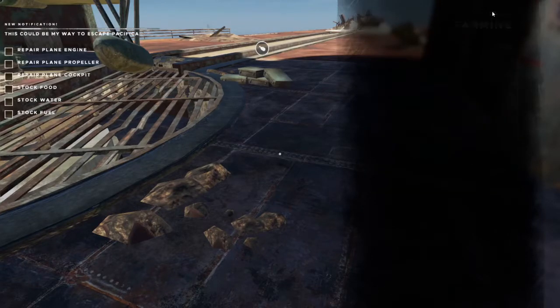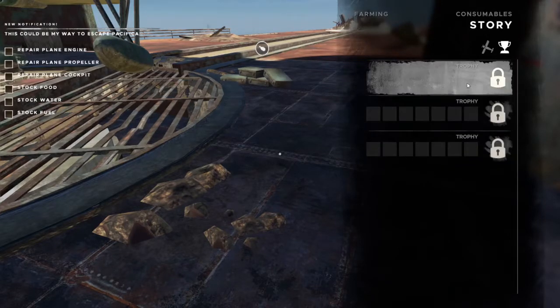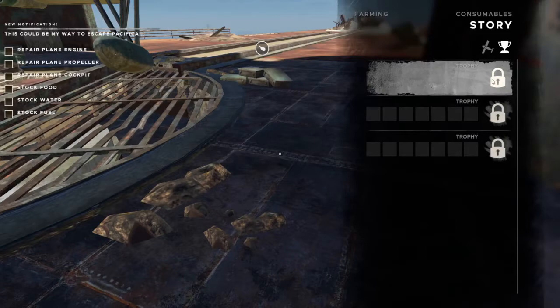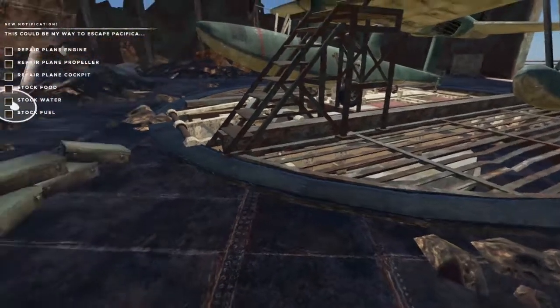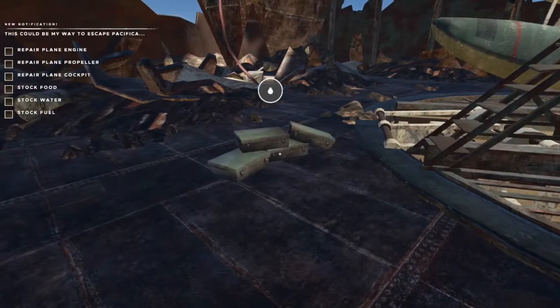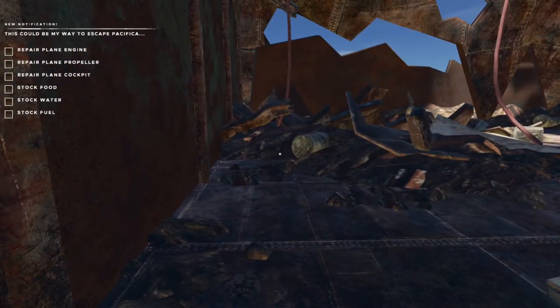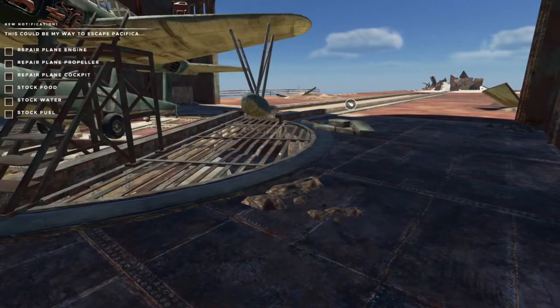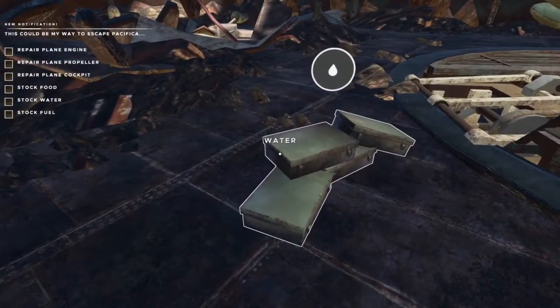Looking at the end game crafting, the story section now has craftable trophies. Once you defeat a boss you'll unlock it — we'll take a look at that when we do boss fights. You have to complete all three boss fights, and then you can craft the parts you need to repair the seaplane and escape. We also need to stock up on food and water.